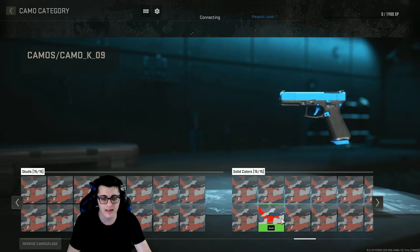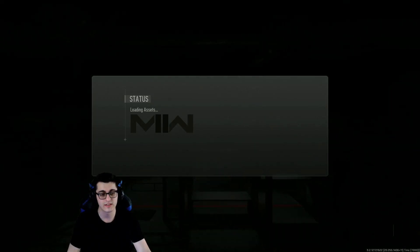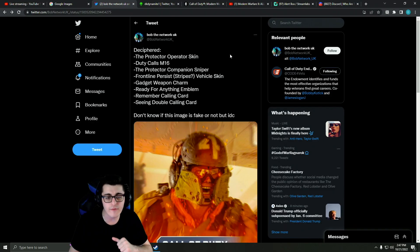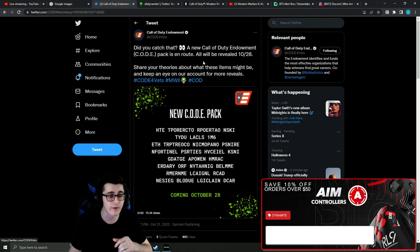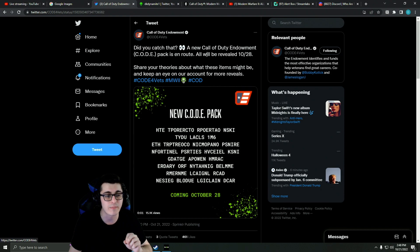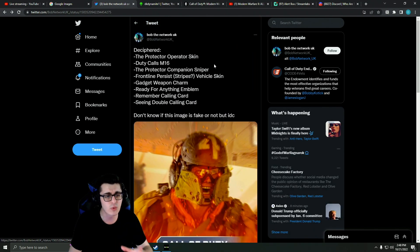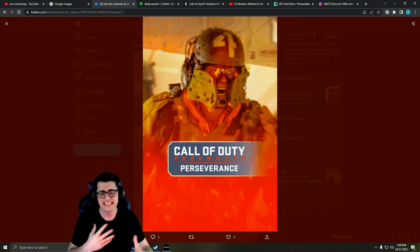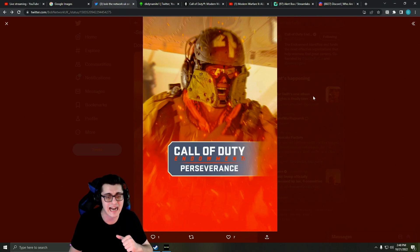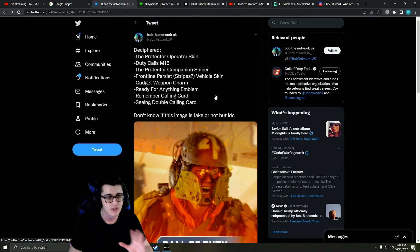We weren't supposed to know about the firing range but you can access it right here — then I crashed again. While waiting for the game to boot, I saw a tweet from Bob the Network UK who deciphered secret messaging in the new CoD Endowment teaser. It says a new CoD Endowment pack will be revealed October 28th. It reportedly includes a Protector operator skin, a Duty Calls M16, a Protector companion sniper blueprint, a vehicle skin, a charm, an emblem, and two calling cards. Pretty interesting and it looks real to me.